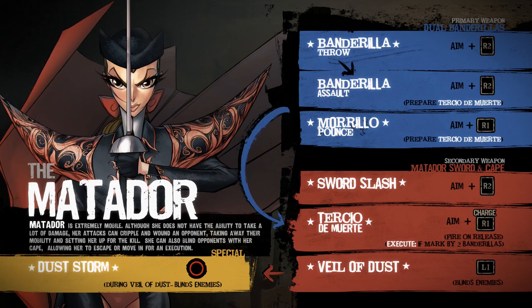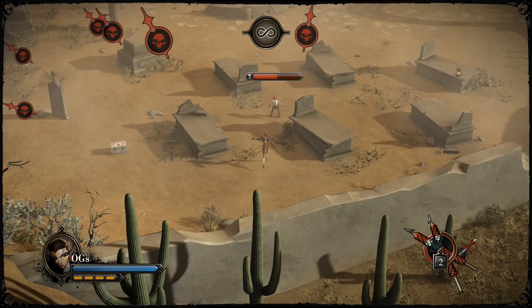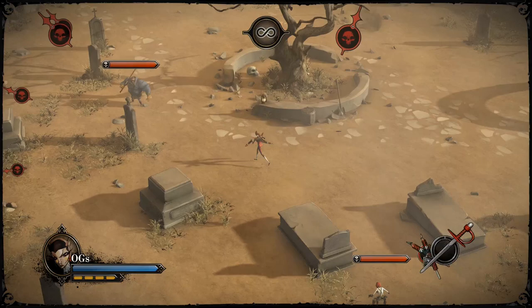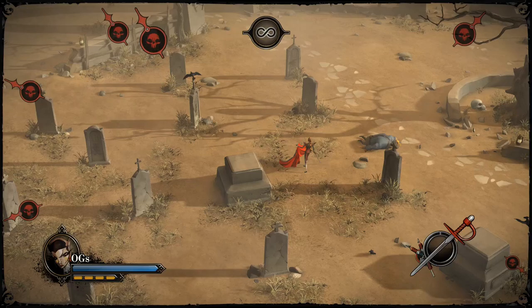Tiercio del Muerto — basically your insta-kill move. You have to fully charge it — there's a long charge — and then stab. On a full-health character you can charge it up and it's instant death. Get used to the timing of the charge because you can't do it when it's half-charged, you have to wait till it's fully charged.